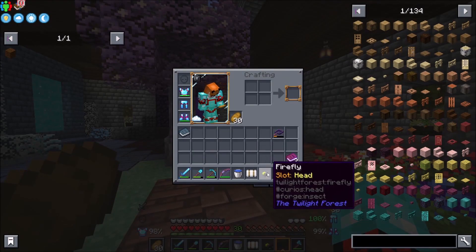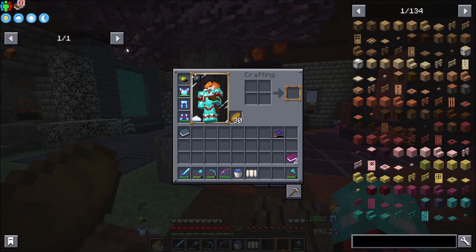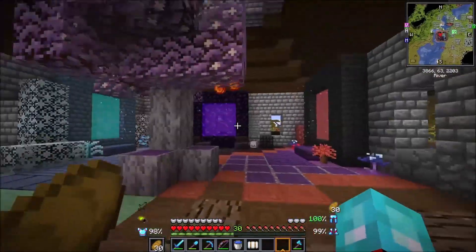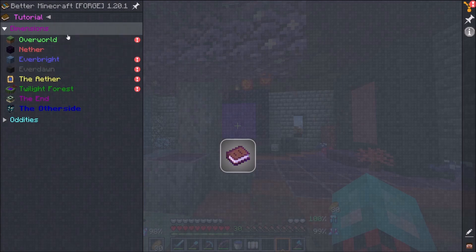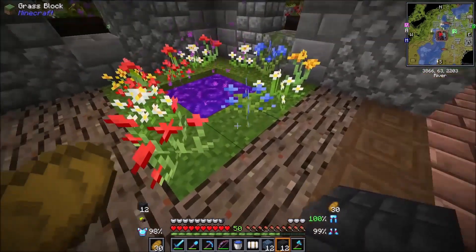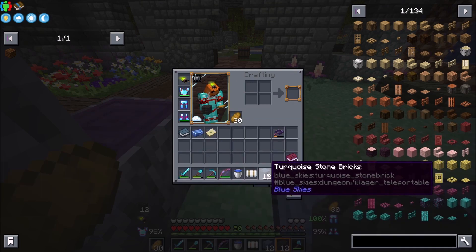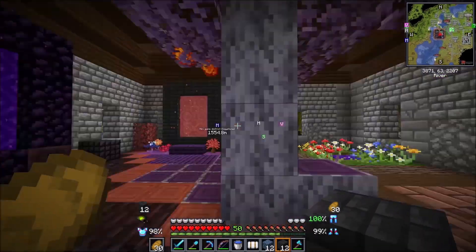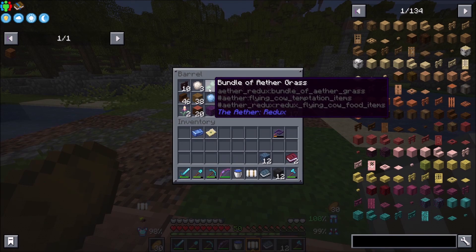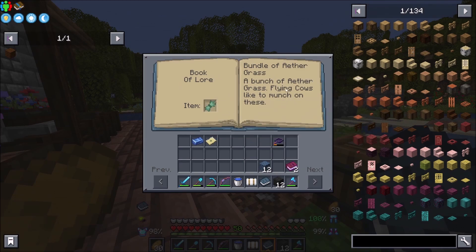There are a few important things I need to show you. First of all — butterfly! I can put it on my head. Look at that, I have a little pet on my head — isn't that adorable? The next thing is, of course, we have all of our quests. Since we went into each and every different portal, we have a ton of quests that we fulfilled — look at all of them! We can just go up here and collect our rewards. We got maps, we got ingots, we got more portal stuff — I don't know why we would need these because we already have the portals. Also, book of lore. If we take anything from the Aether — for example, this Aether grass — right-click the book and put it in, and it will tell us everything we need to know about that certain block in the Aether.